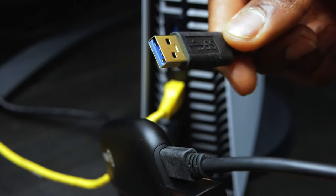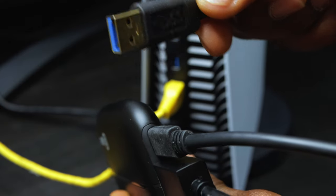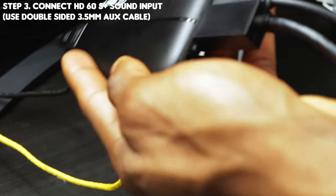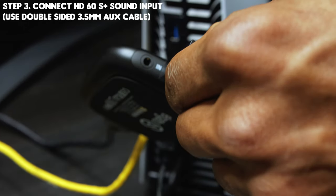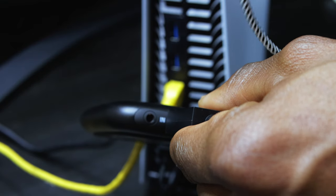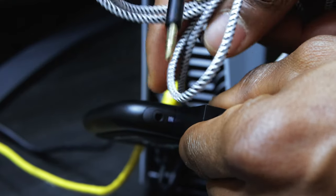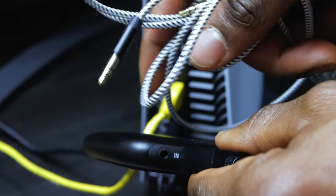I'm going to make that connection now. The USB end goes directly into your computer. I'm going to plug this directly into my Windows PC. We've got one more connection to do to this HD60S capture card — we want to connect input sound. If you want to record everything coming out of the controller, party chat and everything, you're going to need the 3.5mm aux jack to connect to your controller. I'm going to connect this end right now.